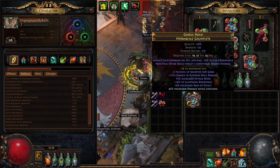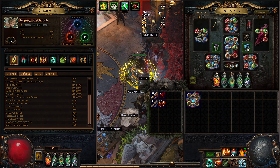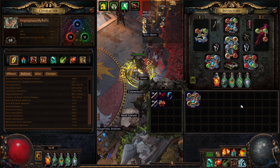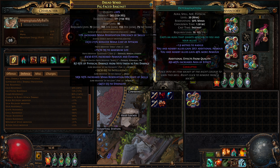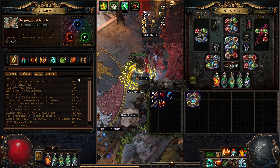This puts me at 124. The name is almost - 68. Compared to the attribute one it's 63. I could get chaos resistance on these, but I'm not gonna recraft the chest, that's a pain. Prefixes are kind of hard to hit. I can't drop too many attributes.